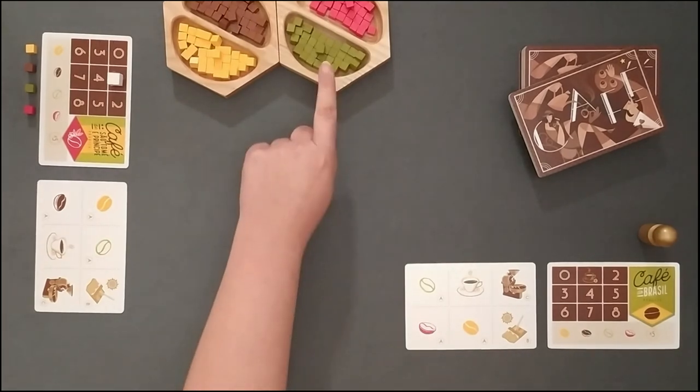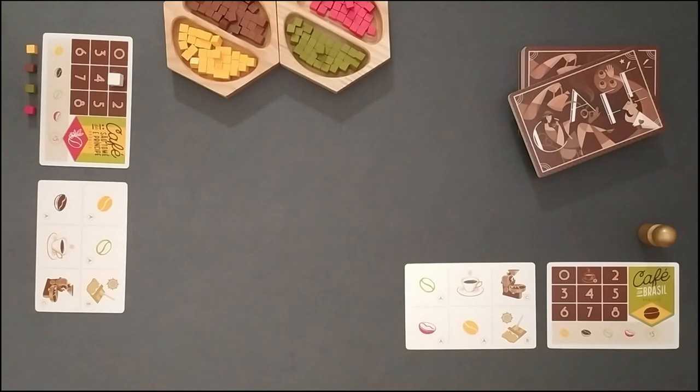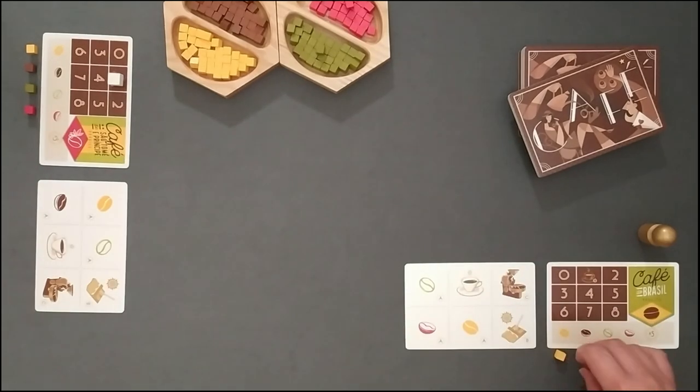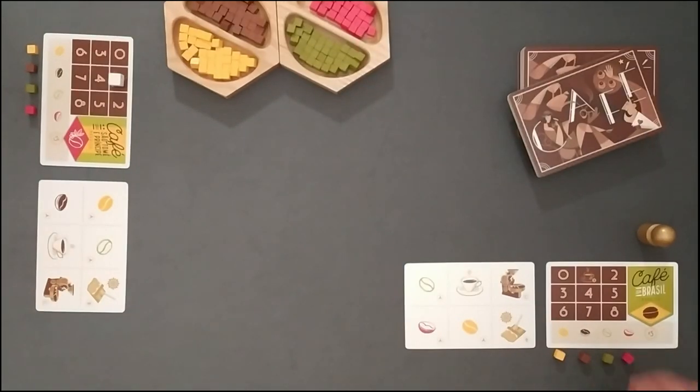Colored cubes in the supply are coffee beans, each color representing a different origin. Each player is given one of each type to place under the corresponding bean color on the company card. That space will be their formation as the warehouse. There is a multiplier 5 space used as a way of resource management. Having a single cube on that space is the same as having 5 cubes of the same color on the warehouse. You can exchange 5 per 1 and vice versa at any point of the game.